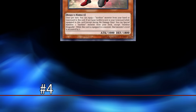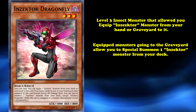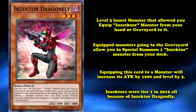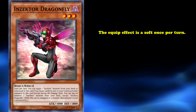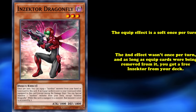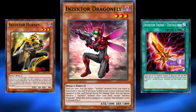Up next, number 4, we have Inzektor Dragonfly. This level 3 insect allows you to equip an Inzektor monster from your hand or graveyard to it, and if a card equipped to it is sent to the graveyard, you can special summon an Inzektor from your deck. If this card is equipped to a monster, that monster gains 1000 attack and its level increases by 3. Dragonfly is one of the main reasons why Inzektors were a Tier 1 deck back in the 2012 meta, with its second effect not being once per turn at all.